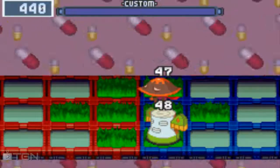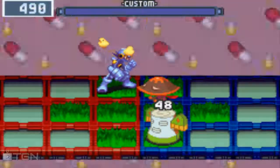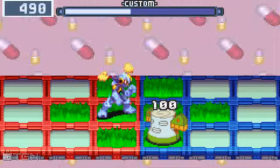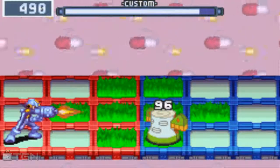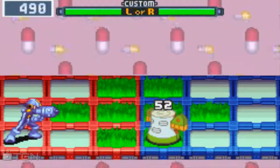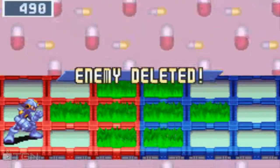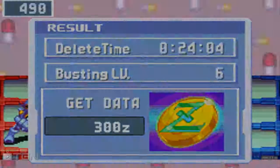We've got a new enemy here that's really annoying and I don't like him - Mushy! He confuses you, so we're gonna sit here for a little bit while we wait for this stupid thing to wear off. Eventually. Maybe. Okay, thank you. And then we're just going to shoot this guy until he dies. There we go. That's not too bad.